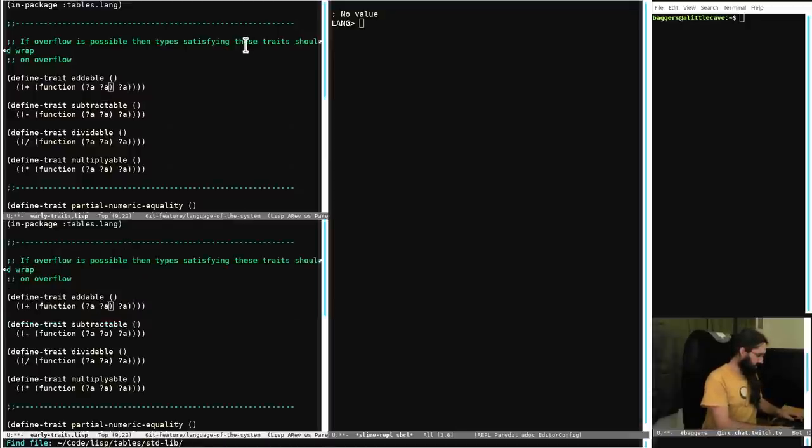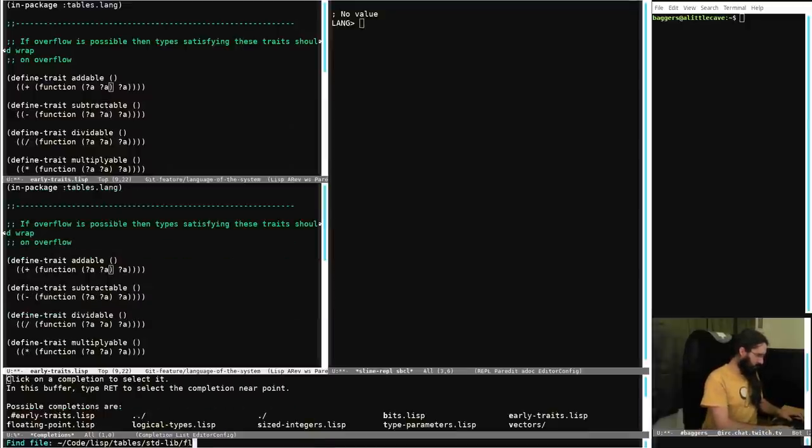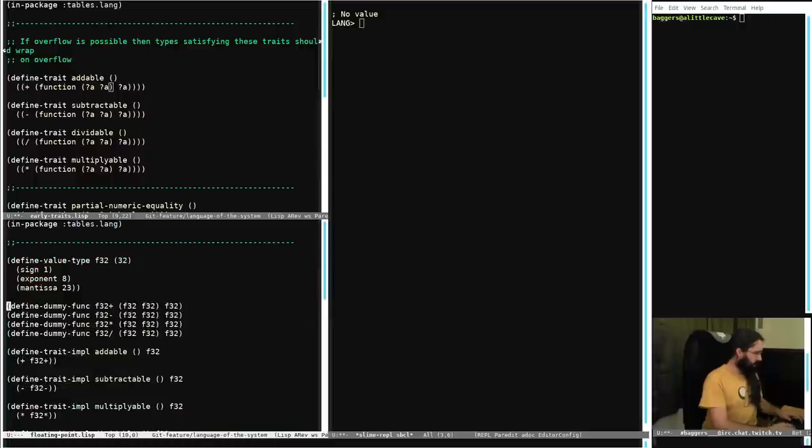Let's go into floating point. Here you can see I've got this define dummy function - right now I just need something to tell the type system yes, there's a function here, it's called this, this is what its type is. Later on this is going to be backed by various kind of implementations, whether it's the regular plus from Common Lisp if we're compiling down to an optimized list form, or it might be the SIMD add depending on what we're doing.